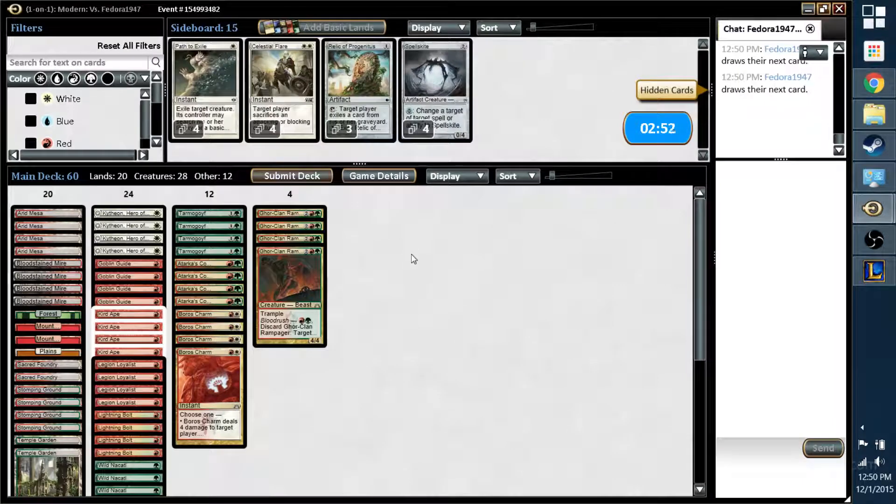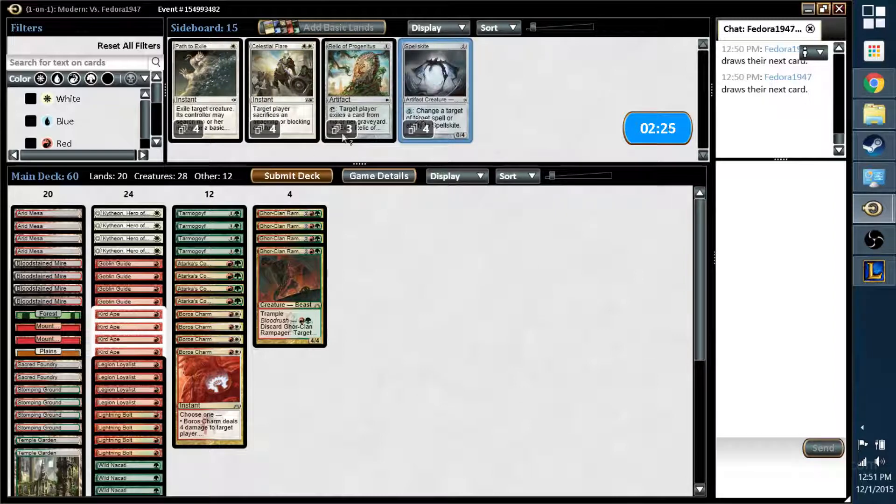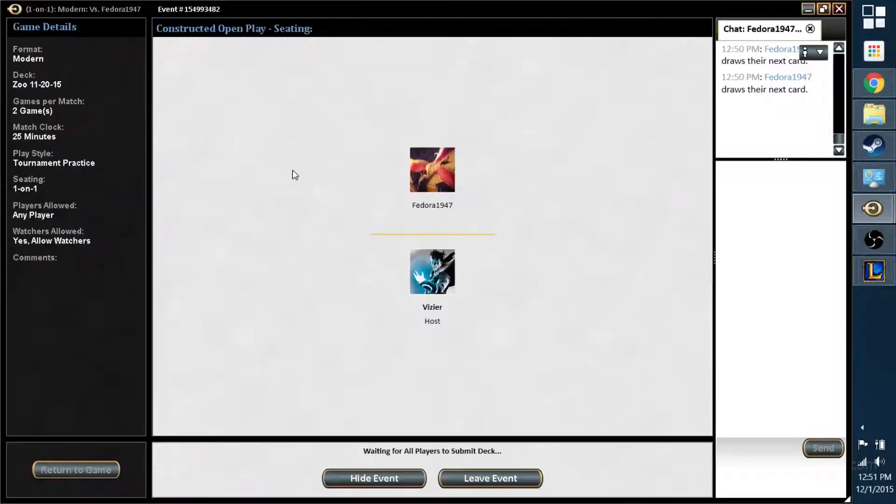Any type of control deck that's a little bit slow — the only type that can really beat me is something like Grixis Twin, where they can slow me down just long enough, buy themselves an extra turn or two and then combo out. But I'm not 100% sure that was a Twin deck; until I see one piece of the combo, I'll play it as though it's just a control deck.